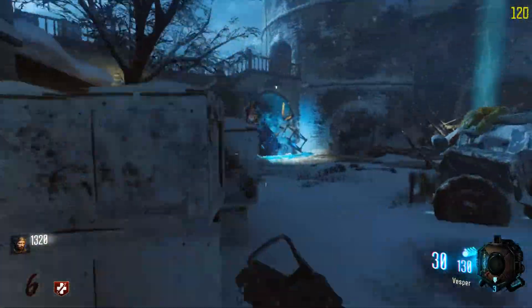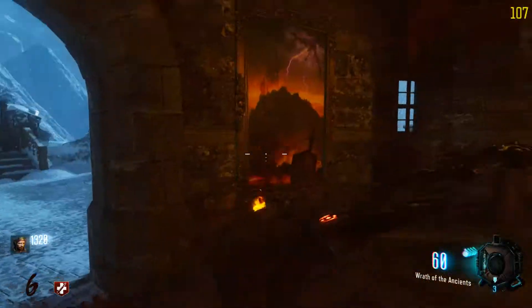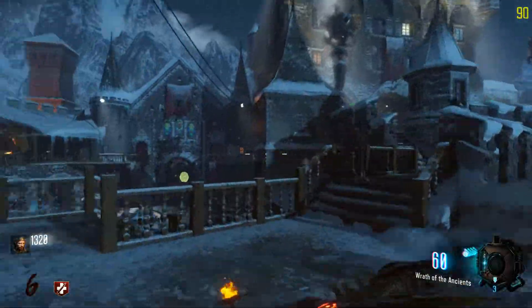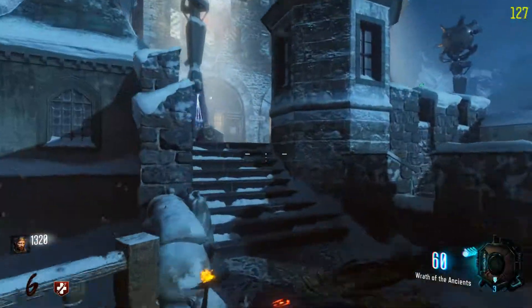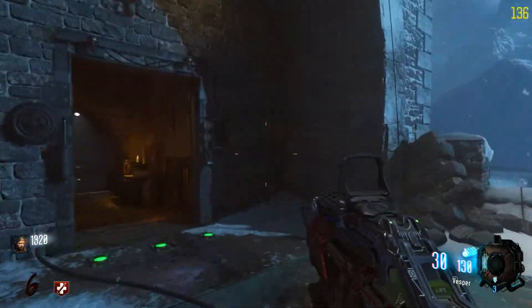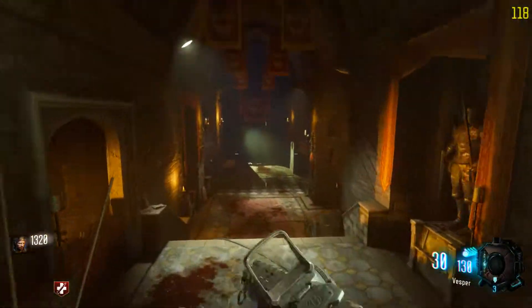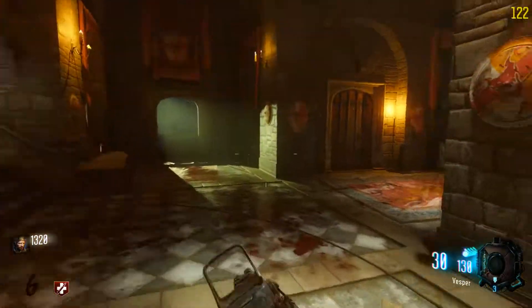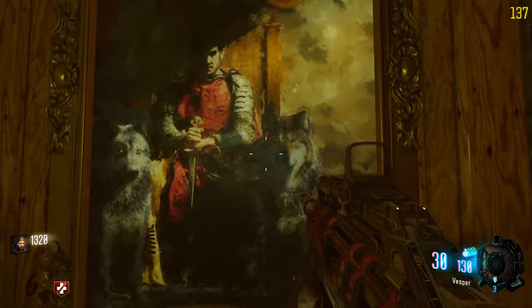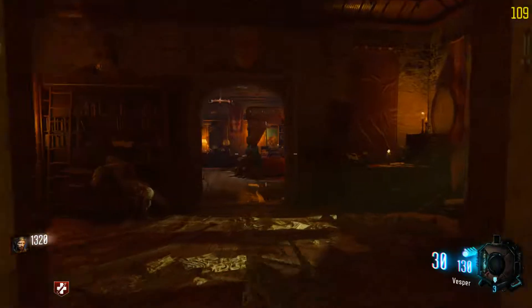Second step, once you have the bow: there are four paintings throughout the map — you've seen me look at one of them, this is another one. You have to activate the paintings in order, as they tell the story. There's one in the intercom area, one in the clock tower, one right here.